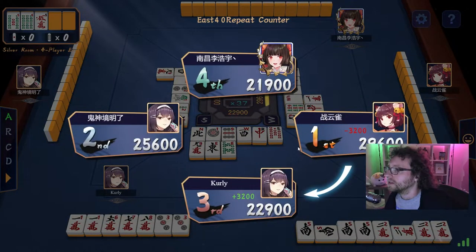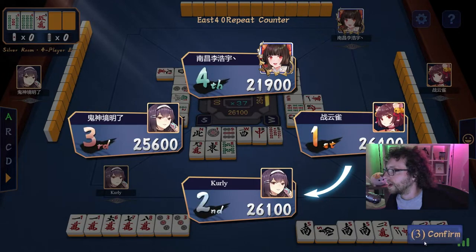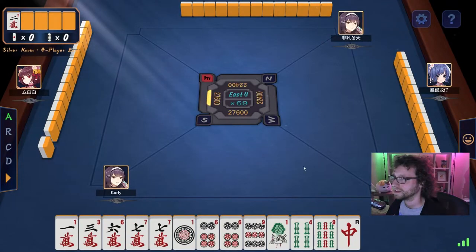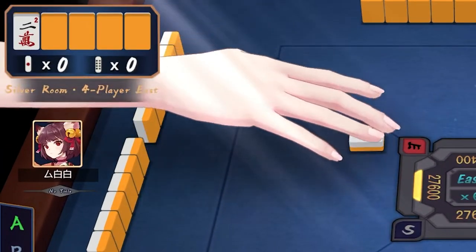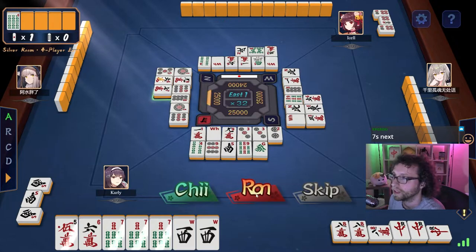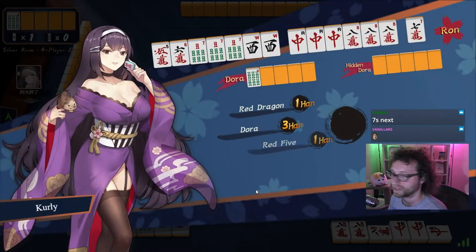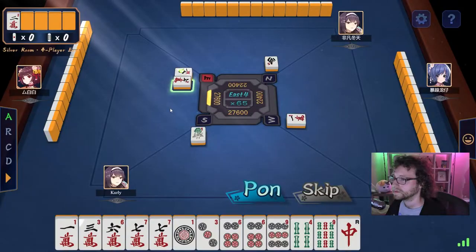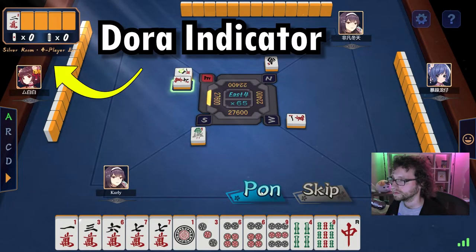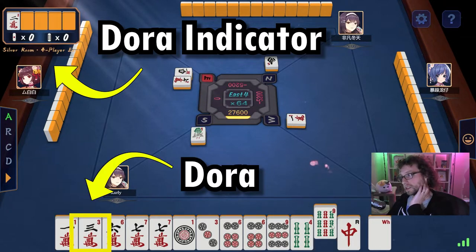If the game would normally end in rotation but no one has above 30,000 points, the game continues until someone does. That bit over there is showing us what tile is the Dora for this hand. Each Dora tile is worth one han, so if you have three Doras, your hand has three extra han, making it worth a lot more. That tile isn't the Dora itself — it's indicating that the next tile in the sequence is the Dora. So if a 2 of characters is showing, then the 3 of characters is the Dora for this game.